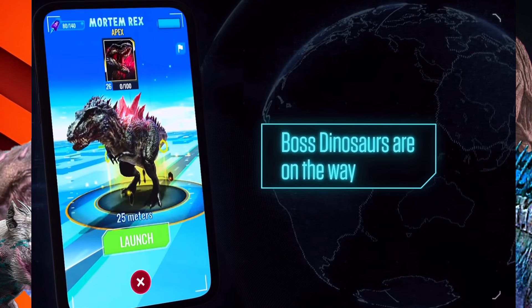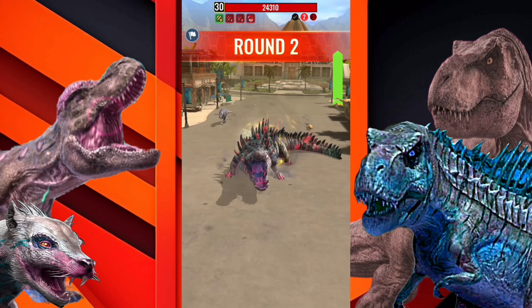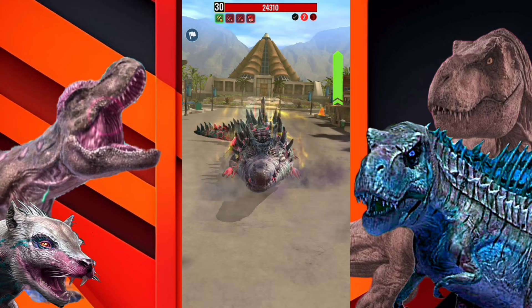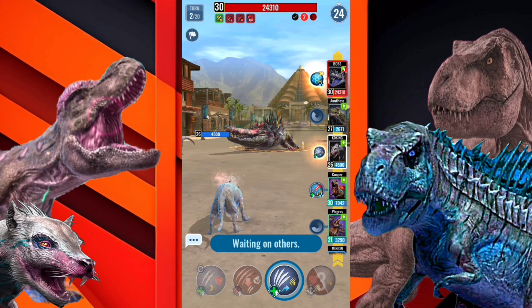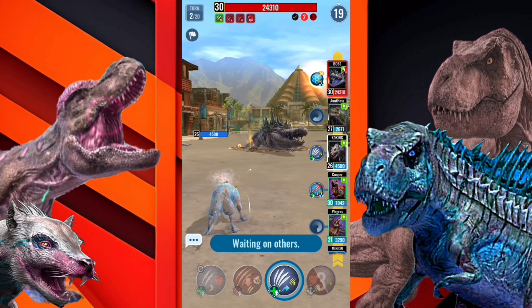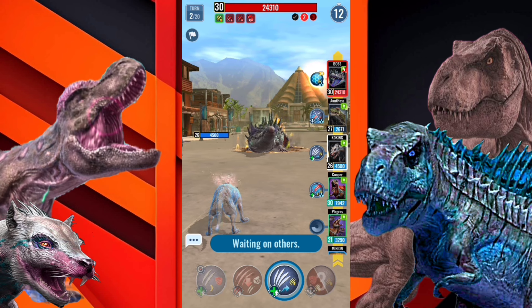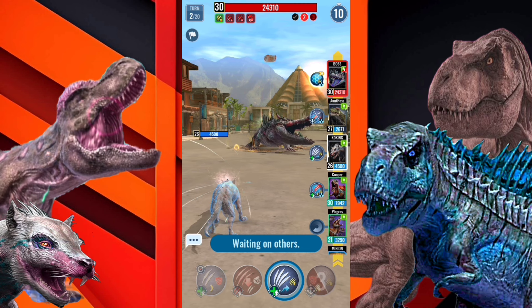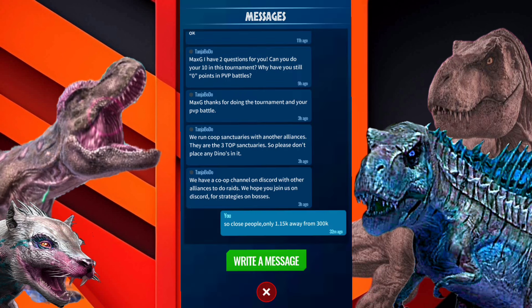Number three: dartable apexes. At the start of the raids trailer, we saw a Mortem Rex was dartable but it was never implemented. Dartable apexes would be very appreciated and beneficial to the community. There is some creature DNA which is really hard to obtain to create apexes, but it is easier for pay-to-win players as they can just buy it. Being able to dart apexes like once every month, with the apexes being votable by the community members, would be a great addition to the game.